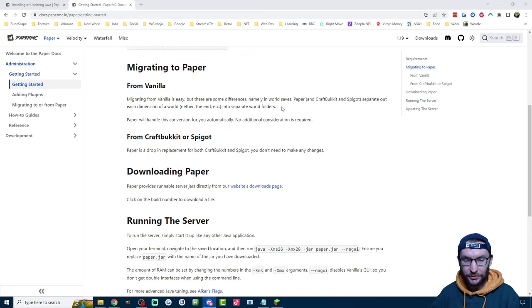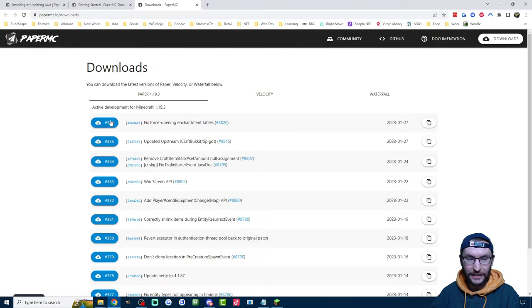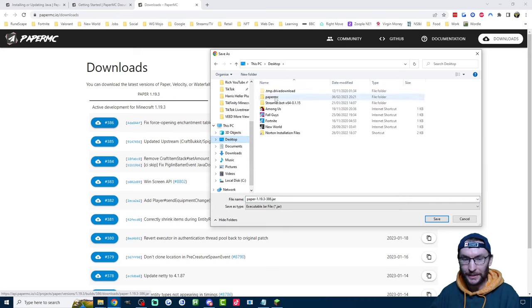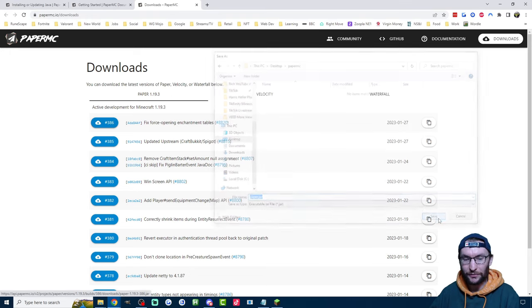I've linked this page in the description. Just scroll down to the website download page and download the latest version of Paper, which for me is 386. I strongly suggest you make a standalone folder for this because it's going to generate a lot of files. I've put it on my desktop inside a PaperMC folder. We'll save this jar file, but before we save it, I'm going to rename it to Paper.jar, and then save it inside the PaperMC folder.